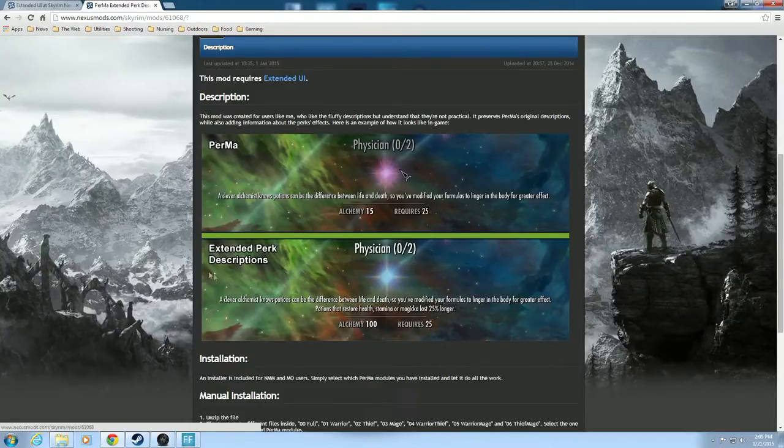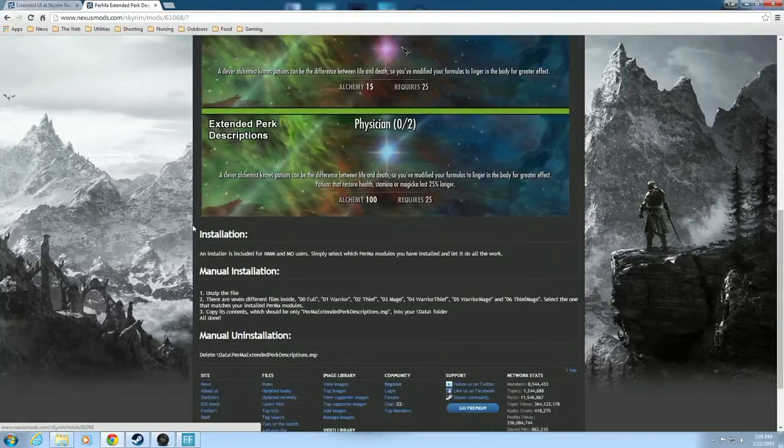Okay, this is what the Extended Perk Descriptions talks about. It has the fluffy description right at the top, and it has a more practical solution below: 'Potions that restore health, stamina, or magicka last 25% longer.' That's good information — that's something we could use. Installation is included for Nexus Mod Manager and Mod Organizer. Please select which Perma modules you have installed and let it do the work. Easy stuff, right?